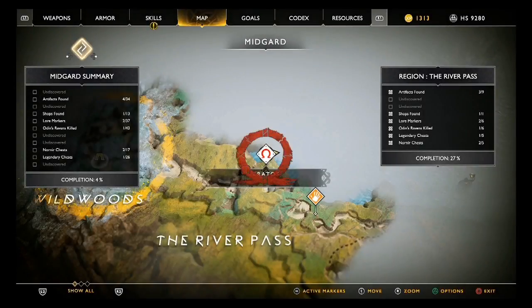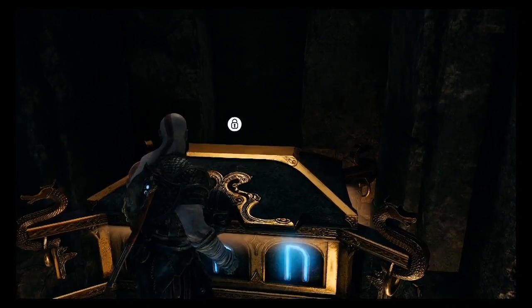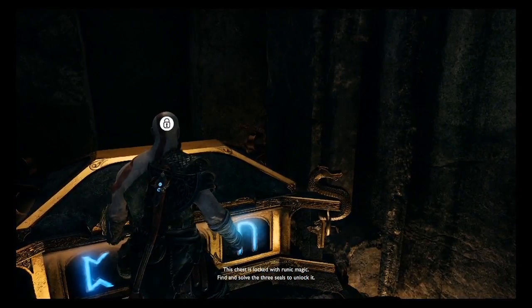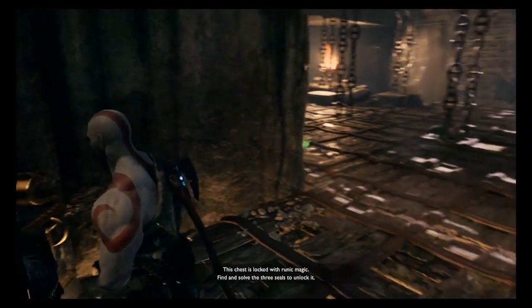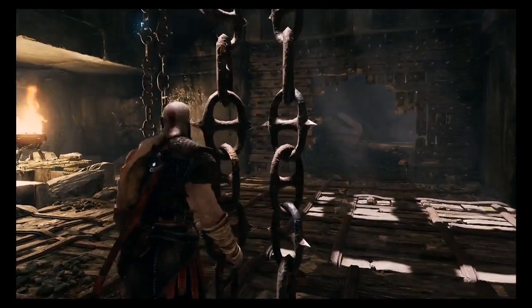Let's move to this area in the River Pass. To open up this chest we'll have to destroy three separate ruins. The first one will be in this upper area hanging atop a wall. Go ahead and bust it up with your axe.